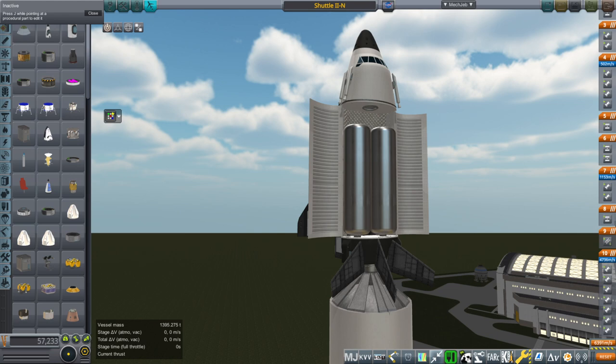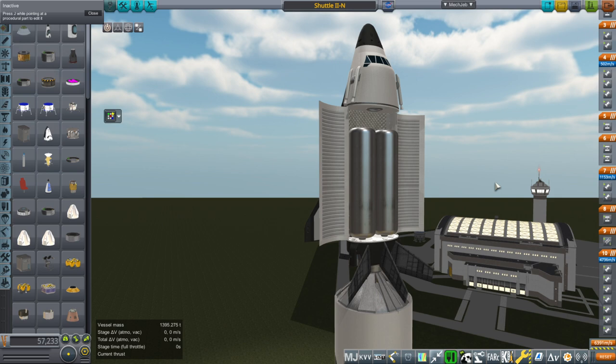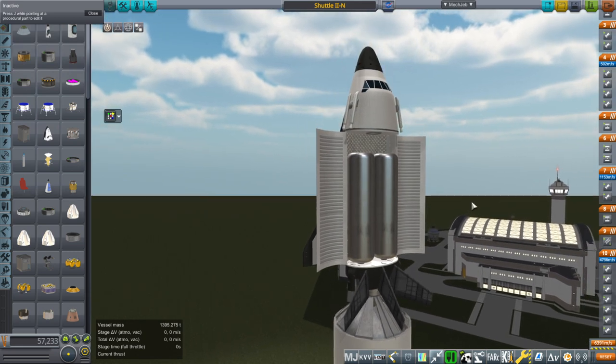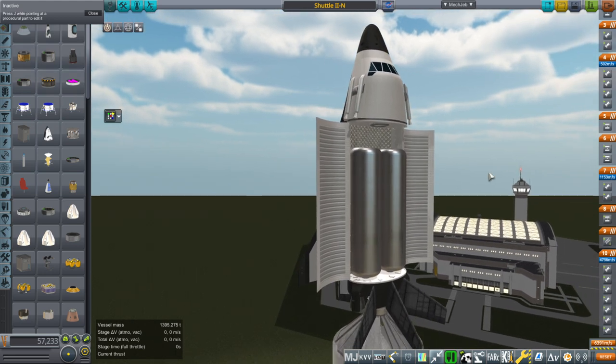Hello everyone and welcome back to Realism Overall Sandbox and Kerbal Space Program 1.8.1. In the previous video I released the Shinkansen Space Plane which I will do some more work on. It could do with some visual touch up and also functionality. I don't like how the tanks clip in. I think I can do that a different way. But for now I am going to make you jealous of the other two space planes that I didn't release. Well you guys picked the Shinkansen so now I get to show you what you could have done with the other two.